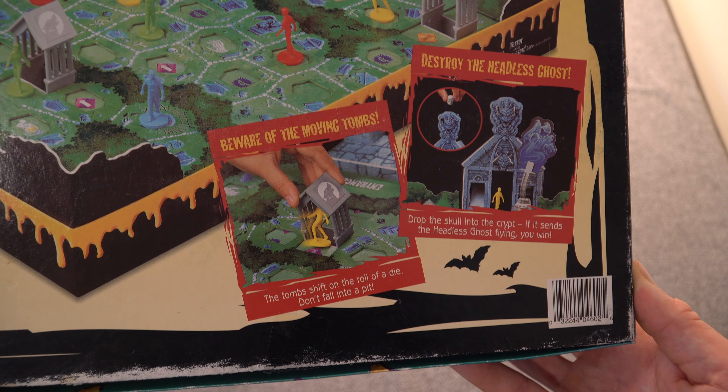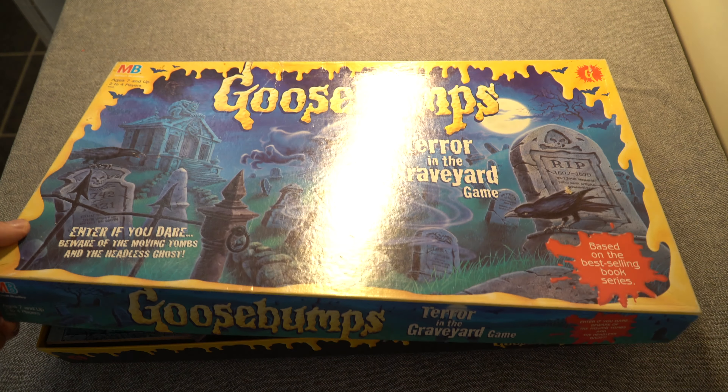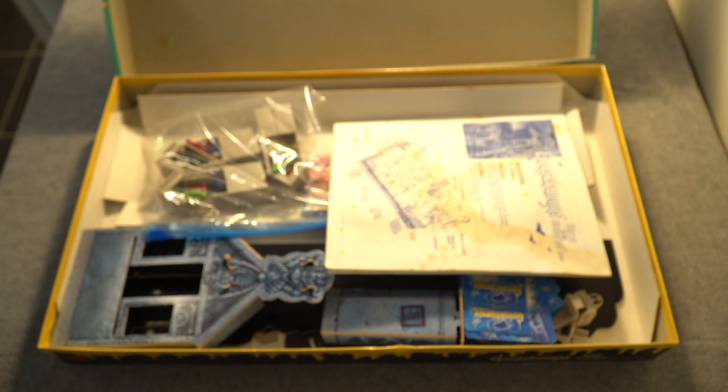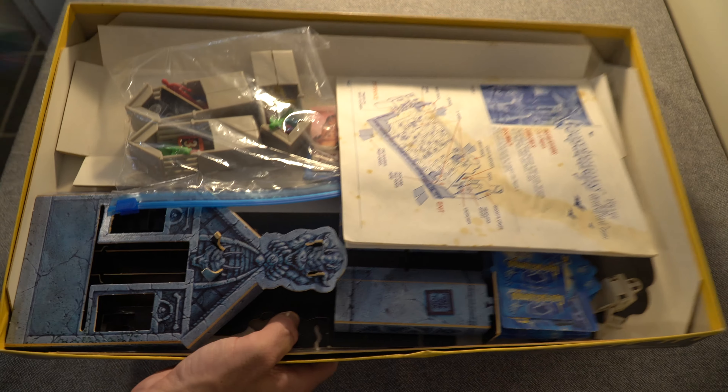So in my last video I unboxed the game Nightmare, and I purchased that off eBay and it didn't have all the pieces. So I made sure to double check with this one and it has all the pieces. So here they are — I'll quickly set them all up with some spooky magic.